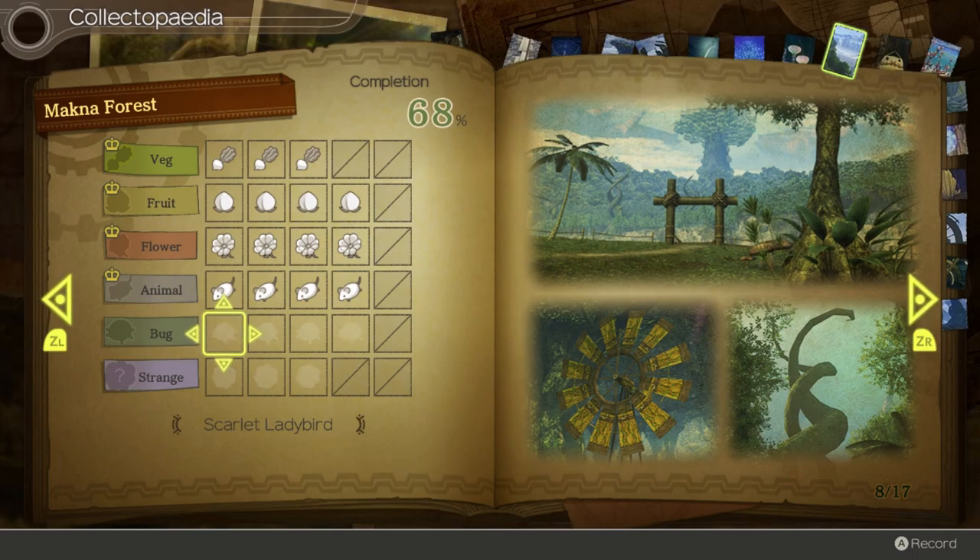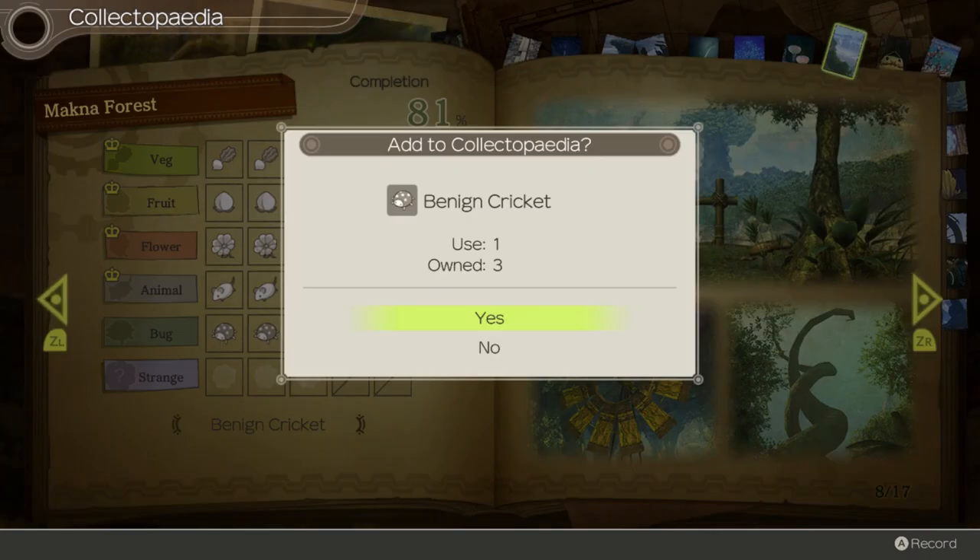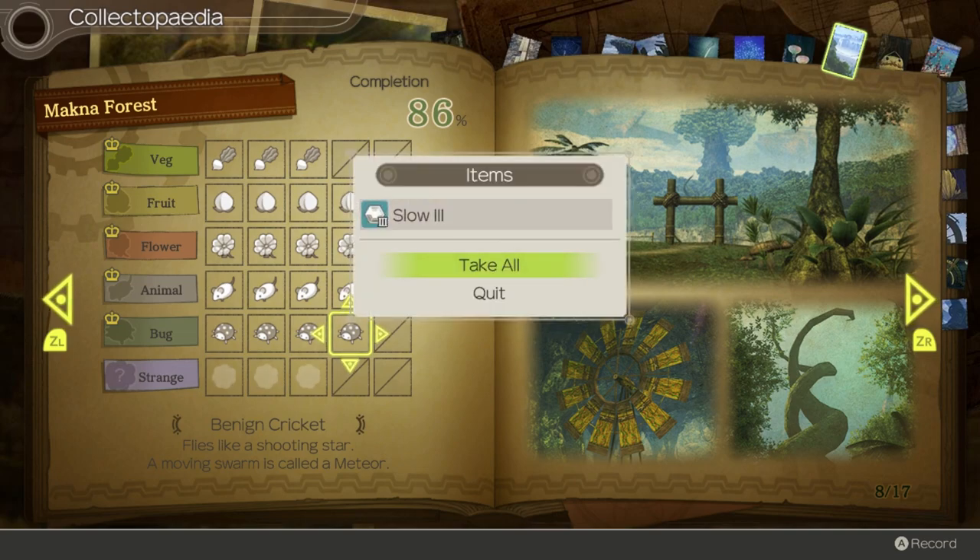For bugs, Machina Forest has Scarlet Ladybird - a bright red ladybird from whose defensive secretions a decent dye is made. Shield Bug - after dreams of dancing in the sky, this species turned blue. There's also a beetle with a black hue so dark you feel drawn into an abyss, with no mention of it actually being a beetle, just its color. And Benign Cricket - flies like a shooting star; a moving swarm is called a meteor. This row rewards Slow 3.